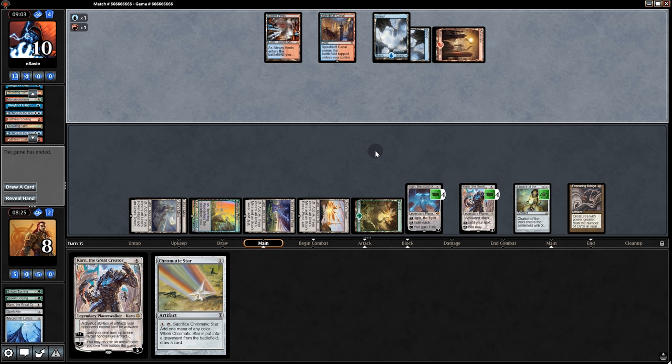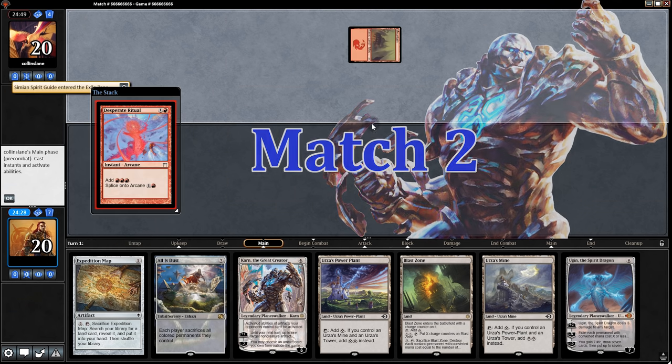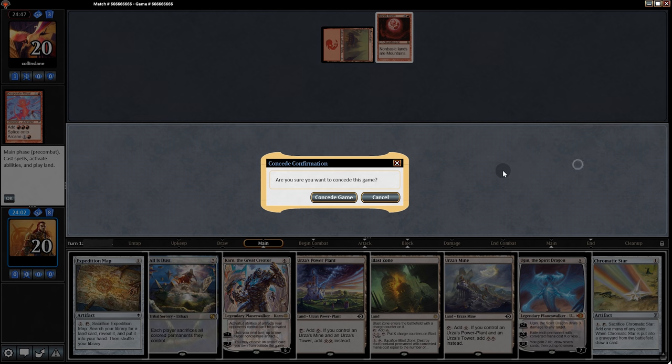We're able to take out Phoenix, which is pretty hard to do considering how fast our deck can be. This match made me happy. But now on to the next one. Opening hand, we got two Tron lands and a map. So we'll keep. Turn one ritual. I think we'll keep them guessing what we are and just go to game two.